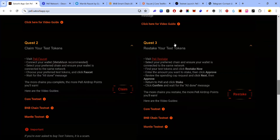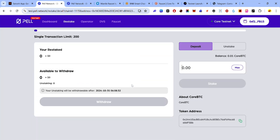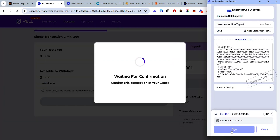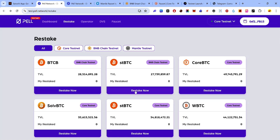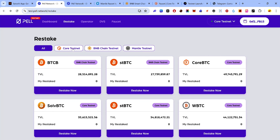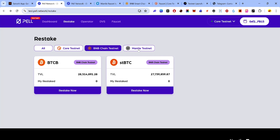The third quest involves restaking your test tokens. Click 'Restake' — you'll start from Core Testnet. To restake Core BTC, click 'Restake Now', enter the amount, click 'Approve', accept the request in your wallet, click 'Stake', and accept again. Click Back and repeat for all other tokens. You can click 'All' to show all tokens, or organize by network. Restake all Core Testnet tokens, then switch to BNB Chain Testnet and restake those, then switch to Mantle Testnet and restake all those tokens.